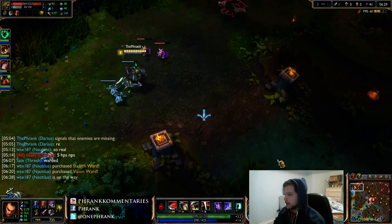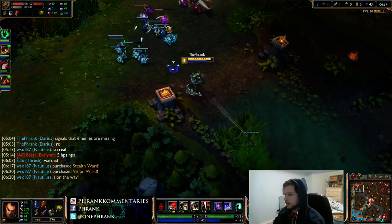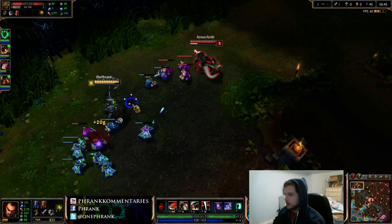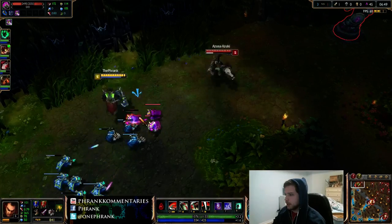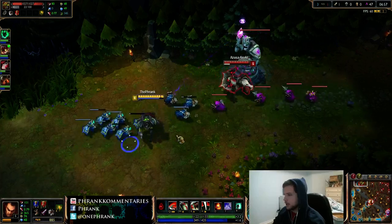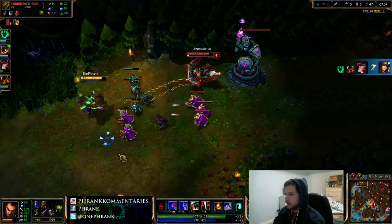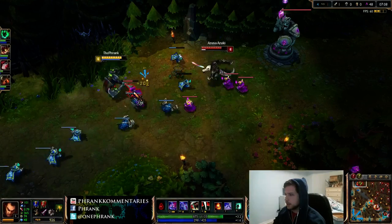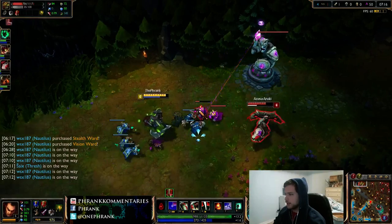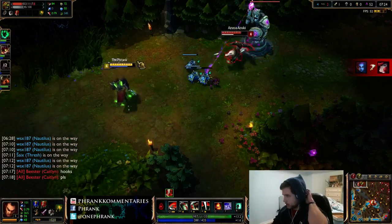Okay, so now I'm level 6 and he's clearly not. I'm going to drop a ward with my pink ward. Everyone can obviously go around that, but I may as well throw it down. I am going to look to fight him. Not really all the time — I know I've got a massive advantage and he knows that too. That fact is actually good for him because some people don't recognize or acknowledge it. I'm going to pop a potion because if we fight, it's going to be all out.